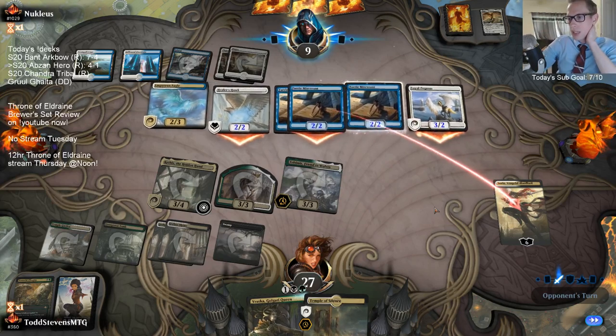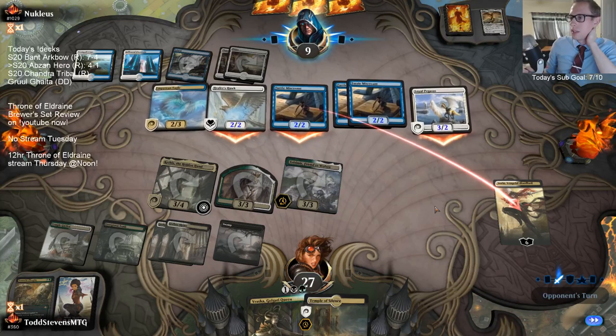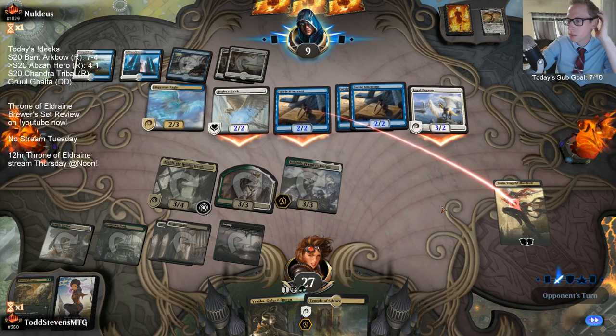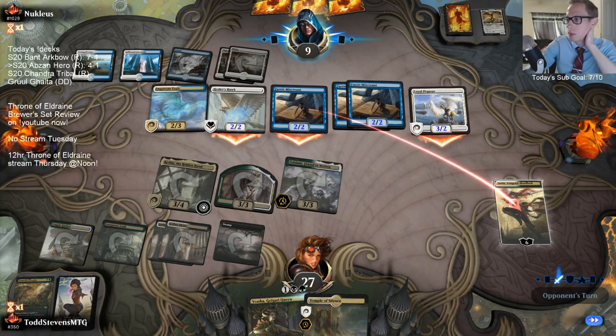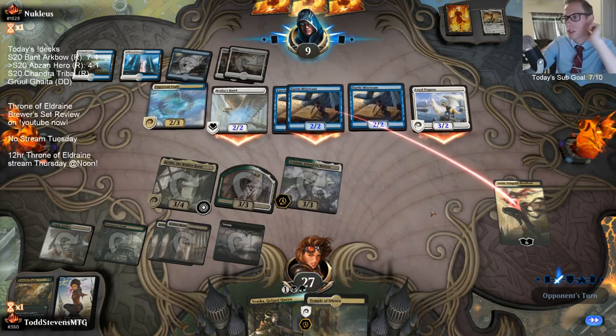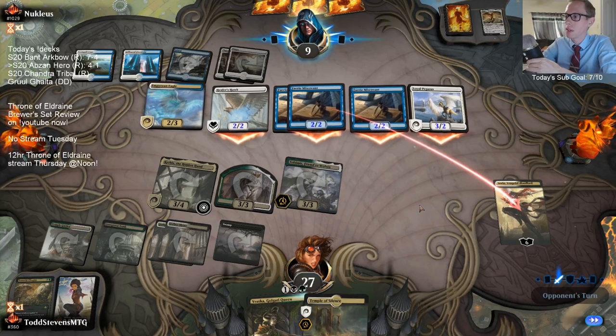Sorin gained us 10 life and now another 6 with the attack. They're not attacking Sorin. Last turn we gained 9 here with the tick up, so Sorin dealt 1 damage and gained 10 life so far. Now it's going to gain 4 more life.